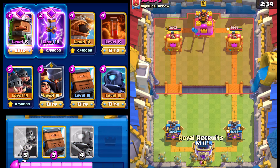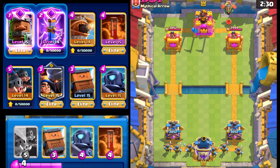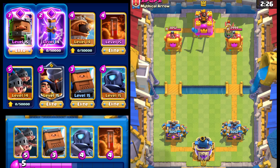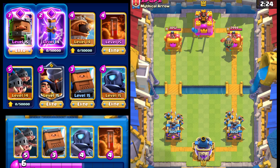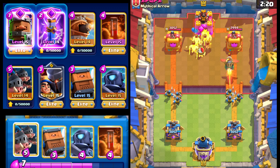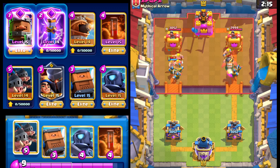We're going to start with Royal Recruits here in the back. Let's get back to the Evil Royal Recruits as soon as possible. Our opponent's got the Inferno Dragon, so it could be a couple of things including Balloon, which this deck doesn't do the best against because it doesn't have a building. So we're going to wait this out and see what we can make happen.